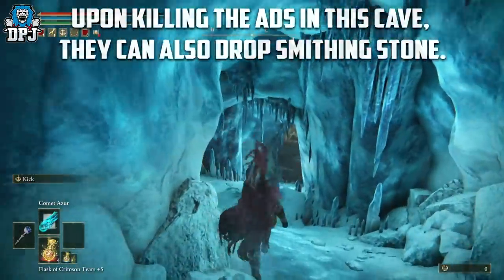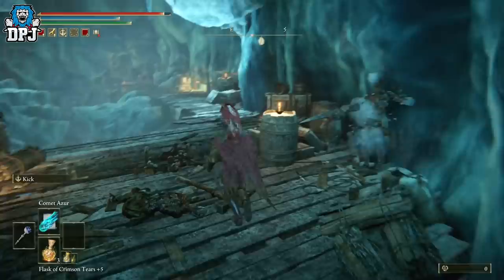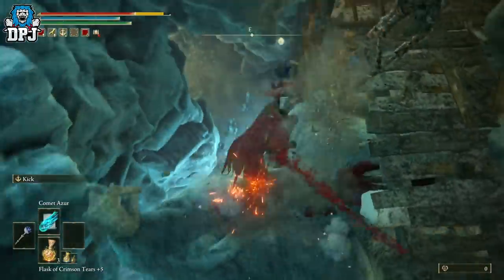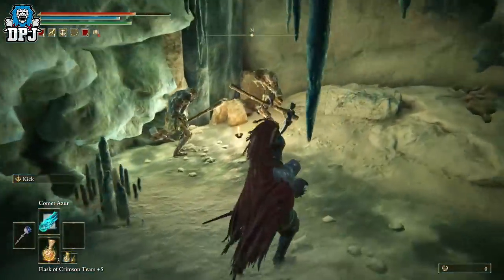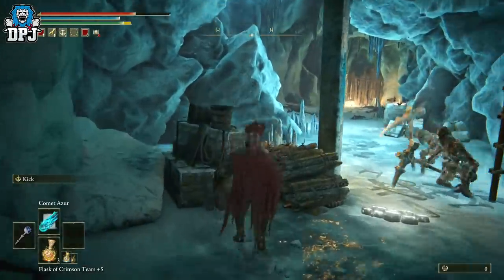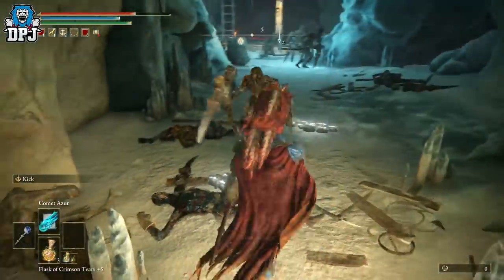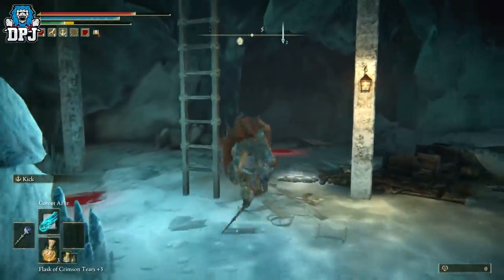Eventually you'll come to the actual way out — climb back up the ladder and go out that way. Then jump back down — this is where the guy is who gives you the sword. There are also a couple of stones in here. The guy that spawns actually fights the other enemies too — you'll see him there. There are likely some stones behind that area as well, so keep that in mind.